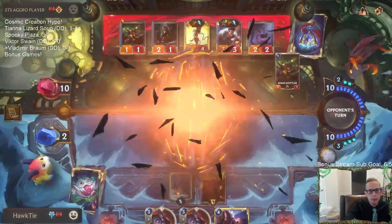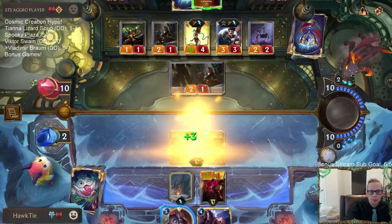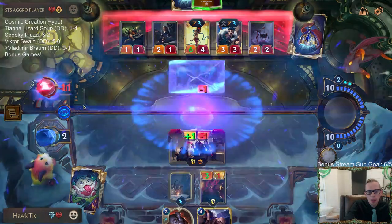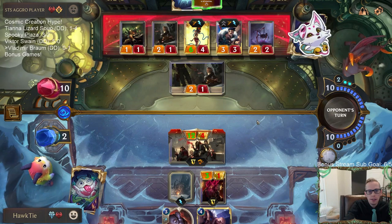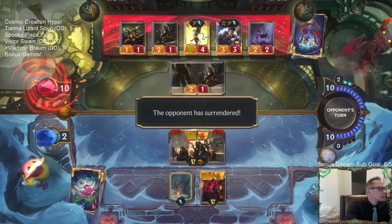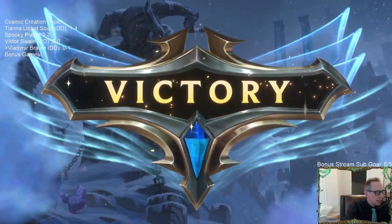We get two new draws. I had to cast Might to begin with - I realized if they just didn't block they'd just go to one and that would have been bad for me. I need to play Might before blocks to keep that from happening. Yeah, or just attack with both units.